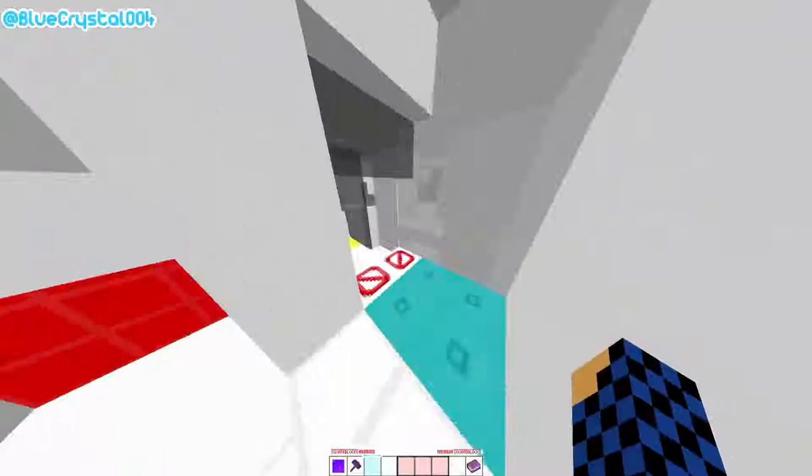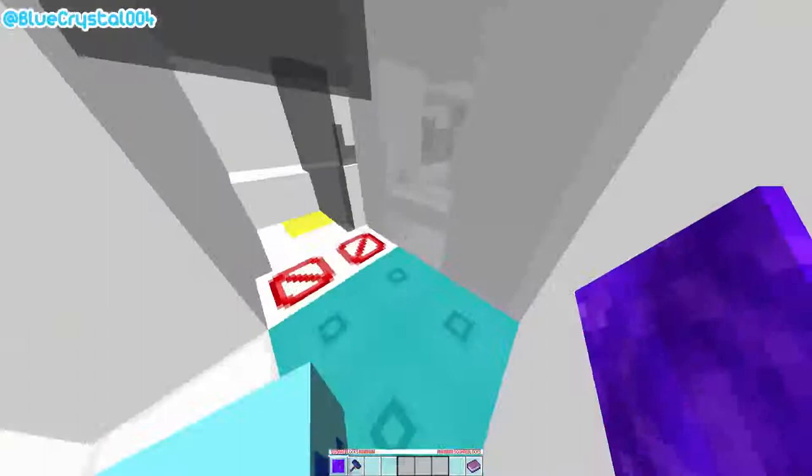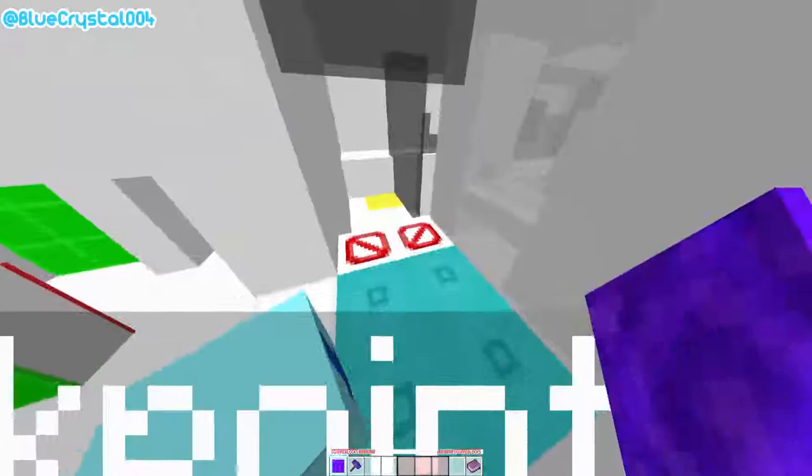So this is the first real trick. You want to get up here, get this checkpoint, and then run past these clear inventory blocks, which are actually very important in the SquareBlox run. I'll explain that later.